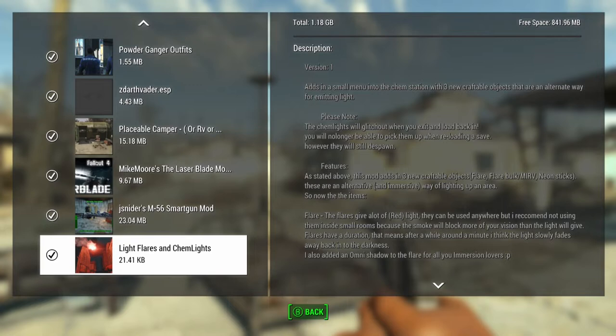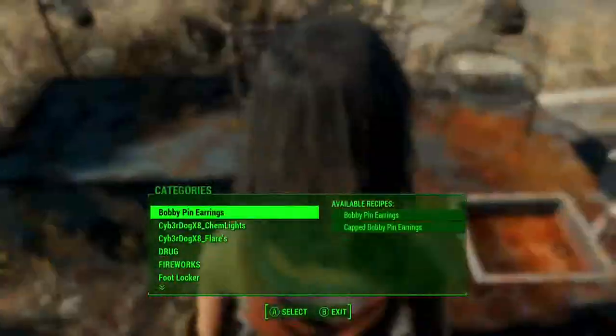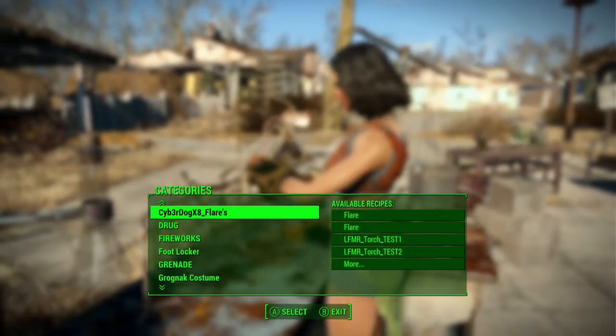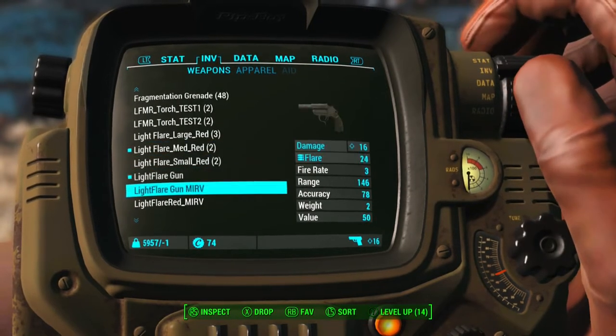Alright everybody, today we're gonna look at light flares and chem lights. They look pretty cool, so we're gonna just use them. I just crafted all these things and I'm gonna throw a bunch of them out to test everything. I'm just gonna use the flare gun right now, which is kind of cool.